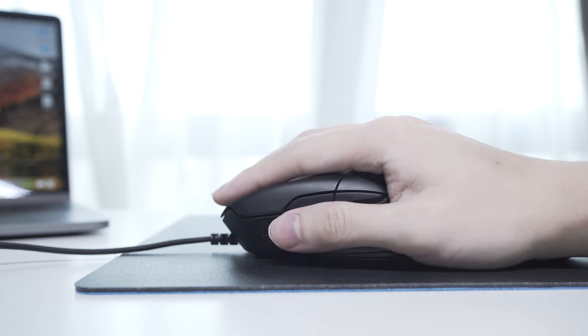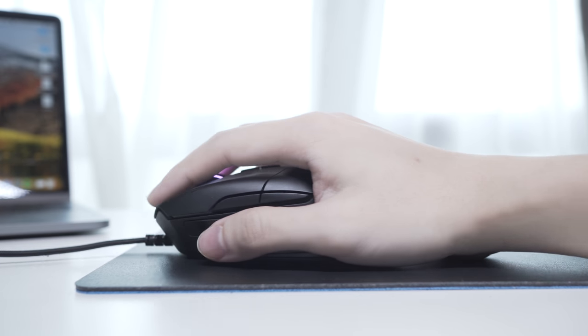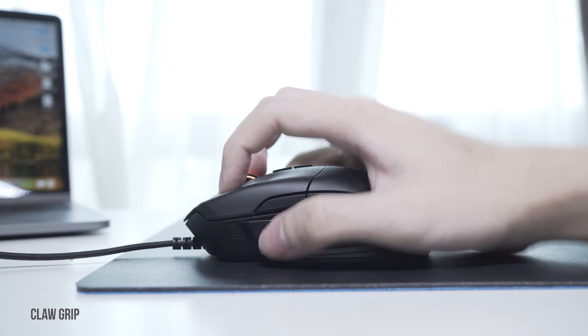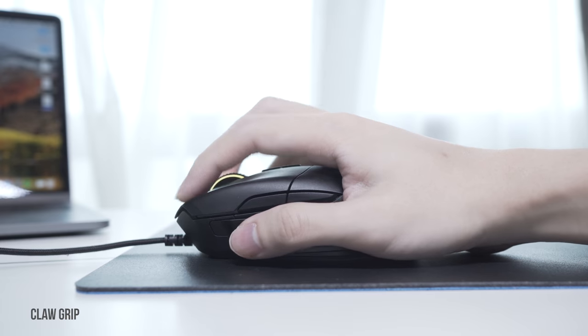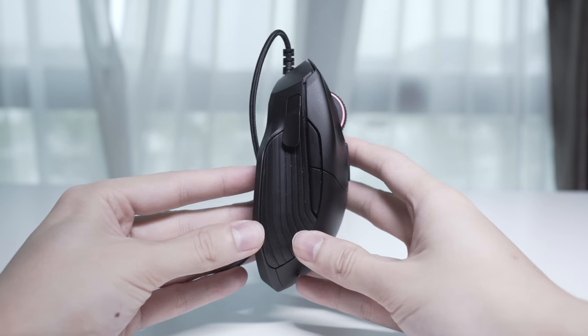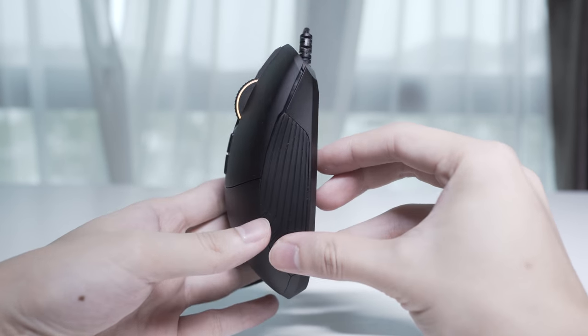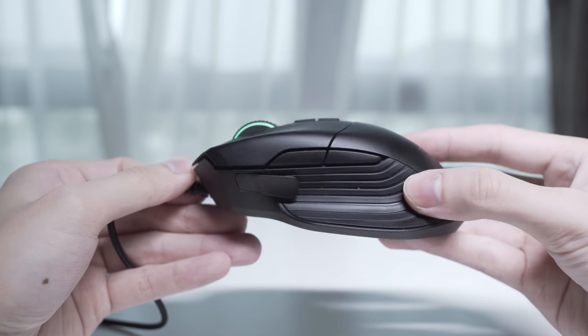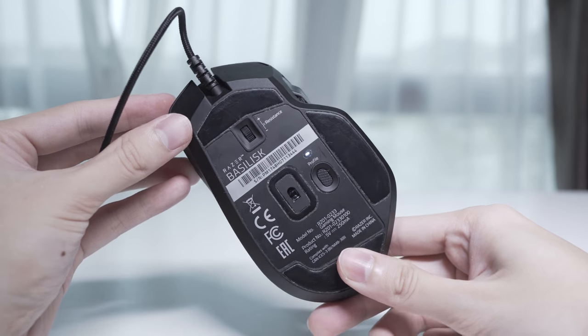There are other features including the macro key, hyper shift to double up your keys, X and Y sensitivity control, and RGB Chroma lighting setup. In summary, this mouse fits two categories: if you're a quickscope person — like Widowmaker or Ana in Overwatch — the DPI clutch is a plus point. If you play a lot of Fortnite and prefer using the scroll wheel to switch weapons or build options rather than keyboard macros, that's another plus. I always recommend getting a first-person shooter mouse with the lightest possible weight, and this one fits that category. It's comfortable ergonomics-wise, glides smoothly, and is lightweight.